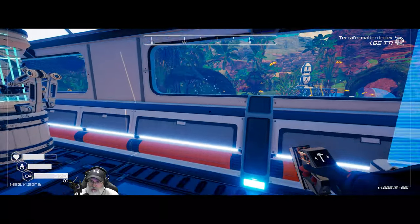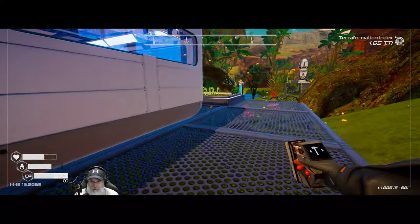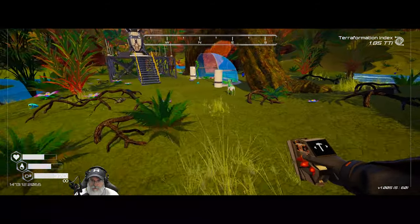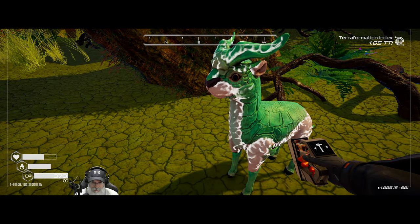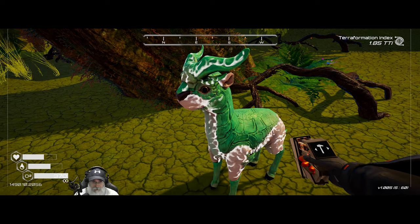Welcome back everybody to the Planet Crafter. I am the Bearded OG, and in this episode we are going to build a feeder for an animal — for Fred, or Frank. I named him Fred, and then I started calling him Frank in the last episode, and I realized that when I was editing. Fred's really his name, so we're gonna call him Fred. Let's pet him.